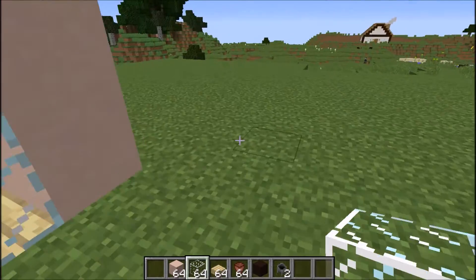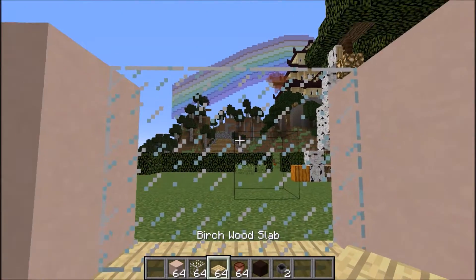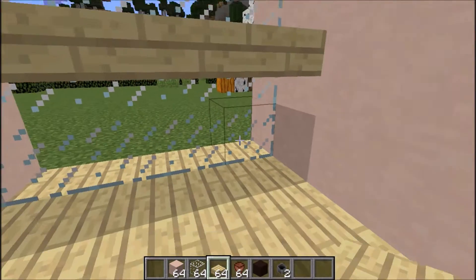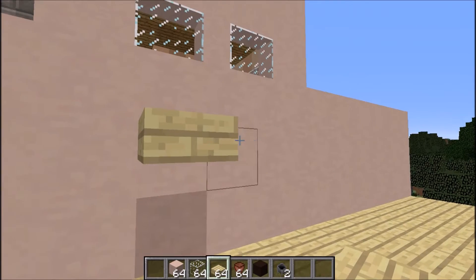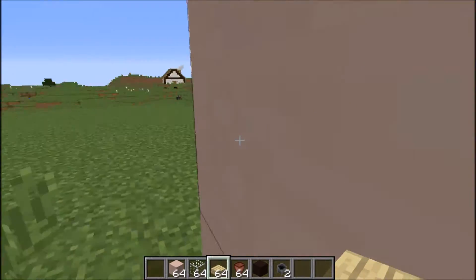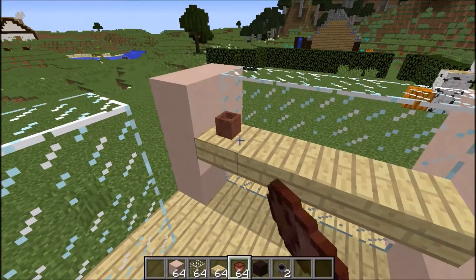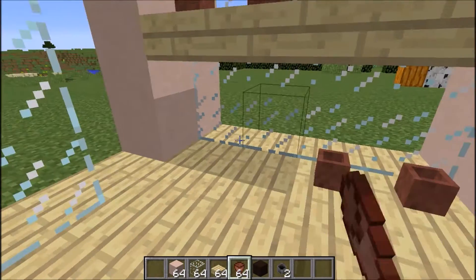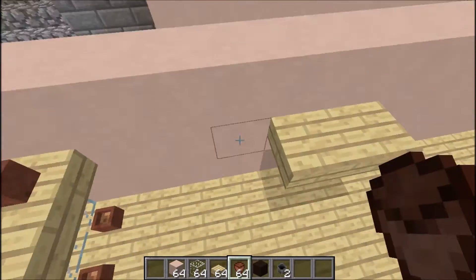Now I'm going to put the shelves in just so I can get my bearings. We're going to put some shelves here — just two down here. Then I need to get my flower pots and put them all along the top of the shelf and on the bottom.